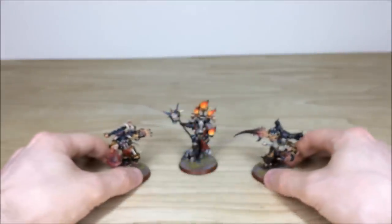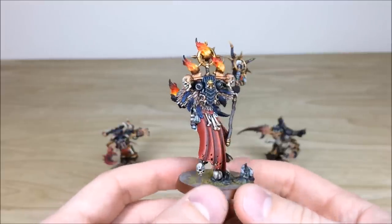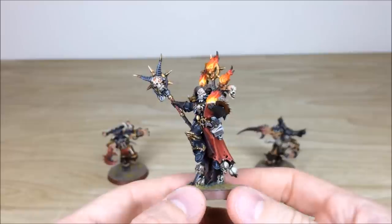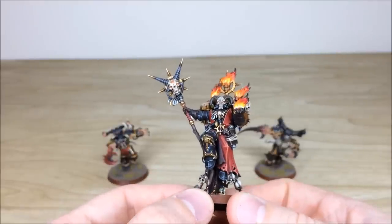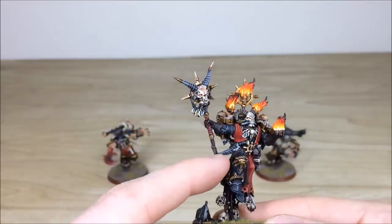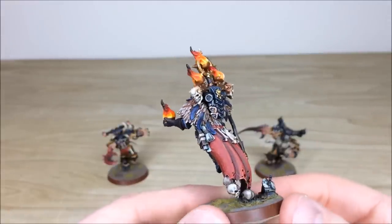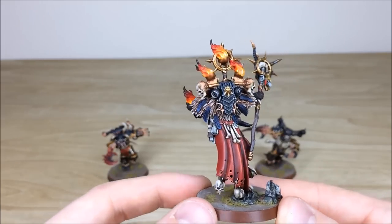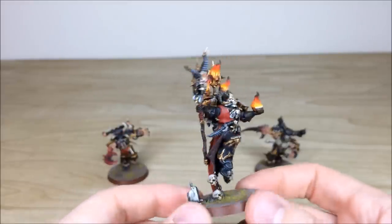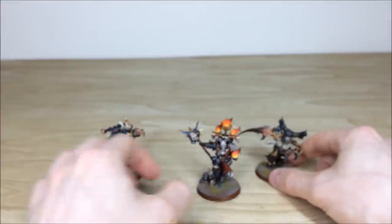Last but by no means least, we have the Master of Possession — an awesome model. The pose, dynamic, and all the details on him are incredible. You've got the flying cape to aid with the levitation of the model, flames picked out to look realistically on fire with lovely tonal variance, glowing eyes on the helmet skull and on his staff. All the individual little trinkets are highlighted and picked out. I love that the scabbard for his knife is also like a horn. The bolt pistol in its holster, lovely feathers around the back — the cape's saturation of colour on the higher points and contrast in the darker areas really adds depth. A great model to lead your Chaos army.